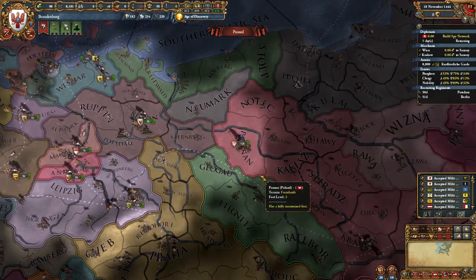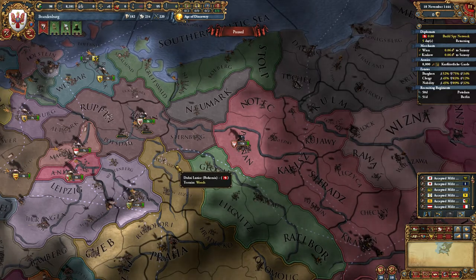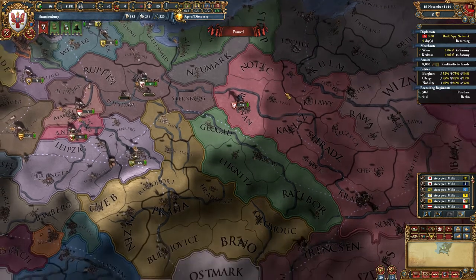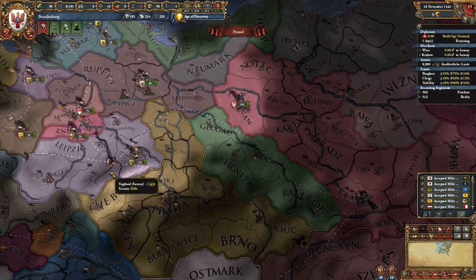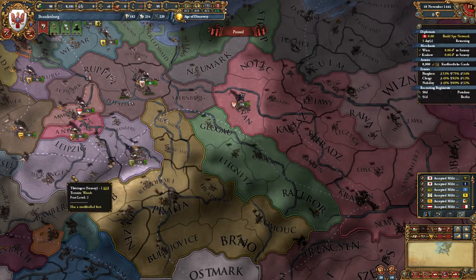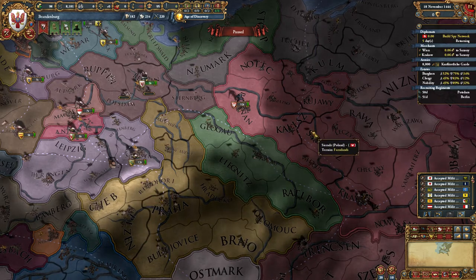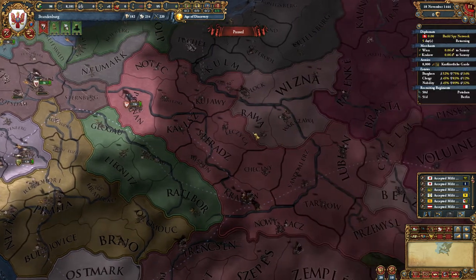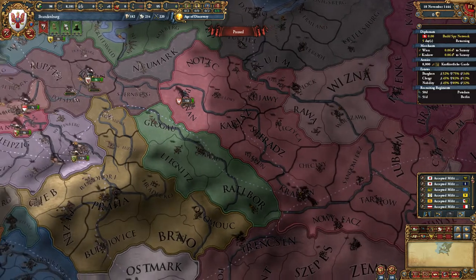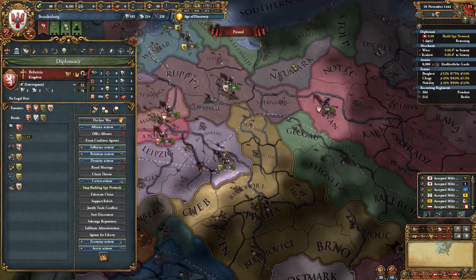The strategy is pretty simple. I want to get a core here or take this from Bohemia, and when I start the war I would have Poland and Saxony join. Give Saxony minimal land - they're just here to be a fort tank for me. Poland would call in their vassal Lithuania, and we would just rickroll Bohemia unless they form an alliance with Austria, in which case we'd have to restart.